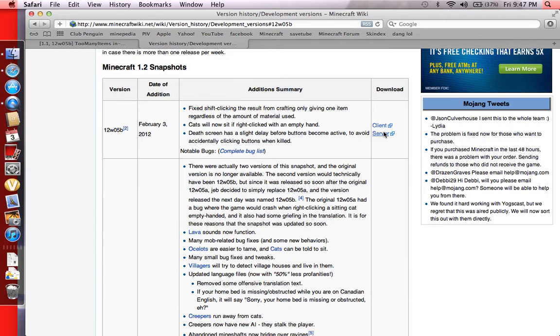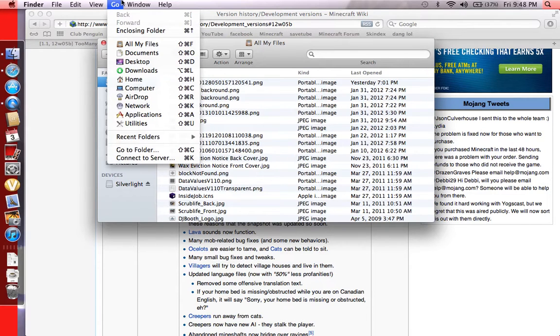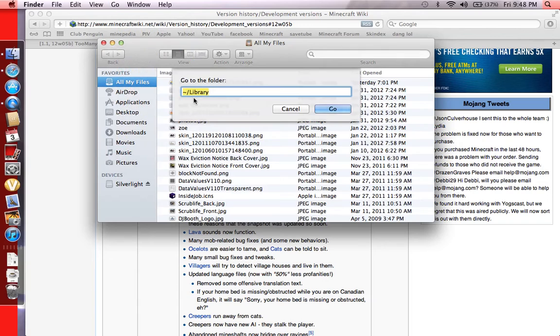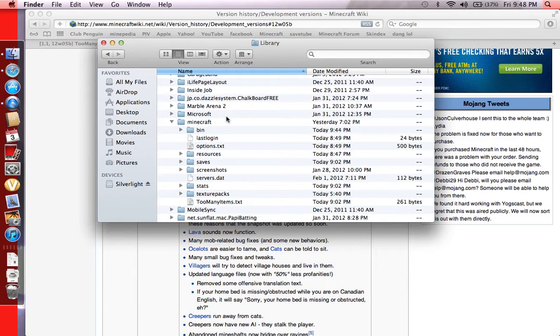This is a Mac, if you're wondering. There are a few Mac tutorials out there. The client download is for single player — if you hit it, it'll instantly download your 12W05B. I'm using Lion right now, and when you get Lion it sucks because your Library folder is hidden. But if you go to Go to Folder and type the tilde — I call it the squiggle — slash Library, then go, it'll bring you to your Library because it's hidden on Lion.